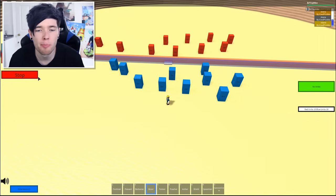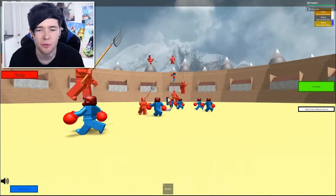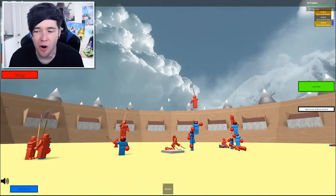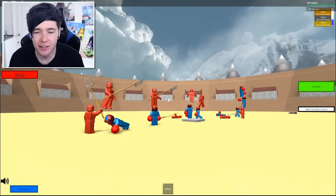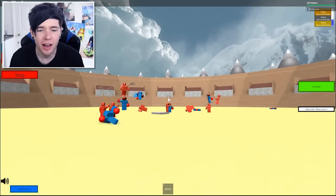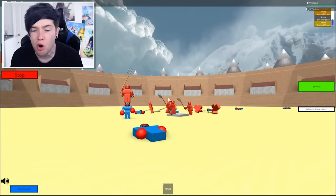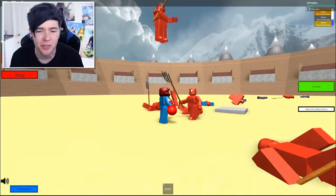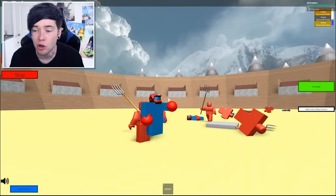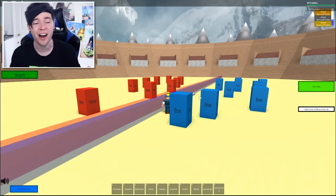One more battle before we go: boxers versus farmers, because the farmers have these crazy spikes and the boxers fling people in the air. They're flinging all over the place — it's 10 v 10. The farmers are destroying the boxers. There's one guy left, it's two versus one. There we go — this game is so fun, really really fun.